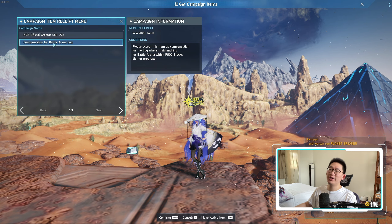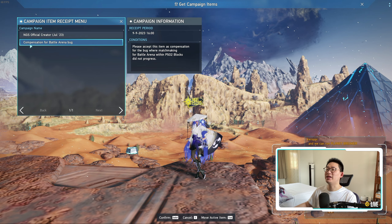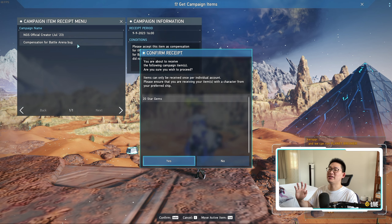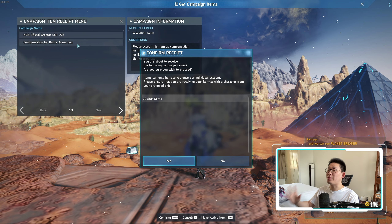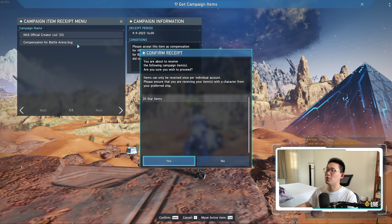While we're on the topic of free campaign items, don't forget that we also get compensation for the Battle Arena bug — we get 20 star gems. This was a bug in the base game because in base PSO2 we do have PvP, and there was a bug with the queuing system, so basically they're giving us 20 star gems.